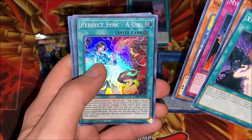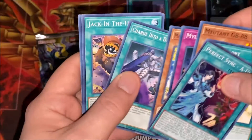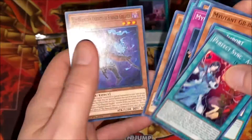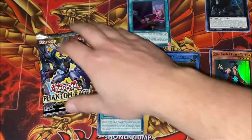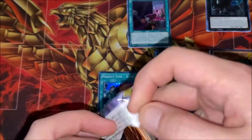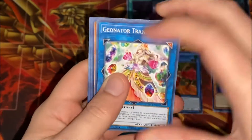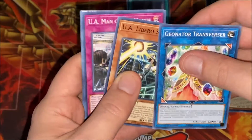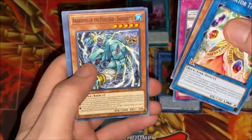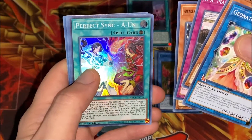We have Perfect Sync A-Yoon. All right guys, last pack — what are we gonna end with? Hey, the same card — a Perfect Sync again.